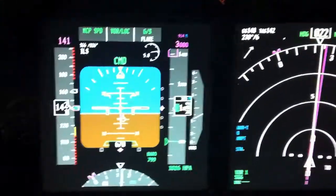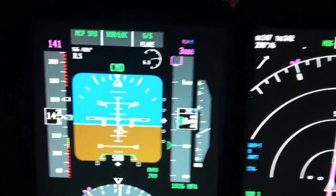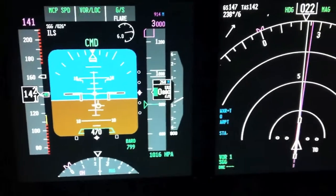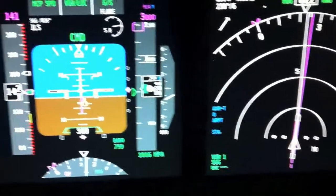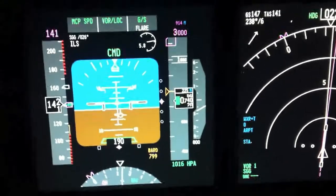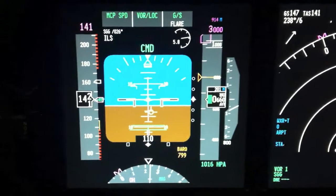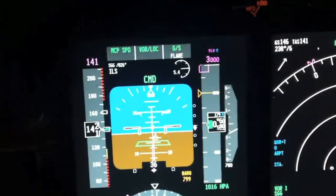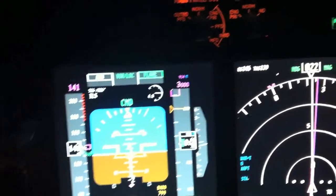I wanted to show you one thing that I also think is a problem. I have auto rudder enabled in the flight simulator because I don't have any hardware rudders. I have to do something to steer the plane and I haven't found any other solution than using auto rudder, so my control column steers the plane.